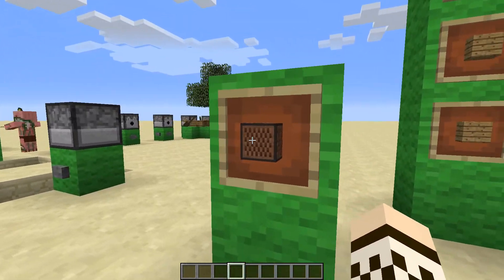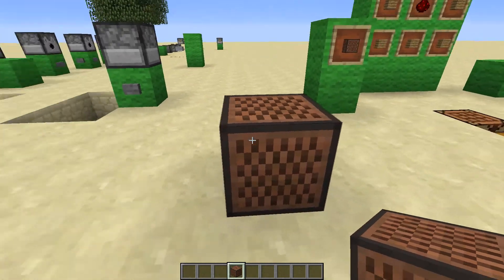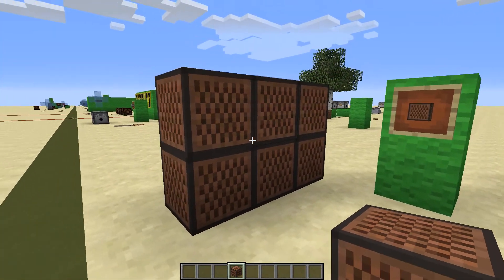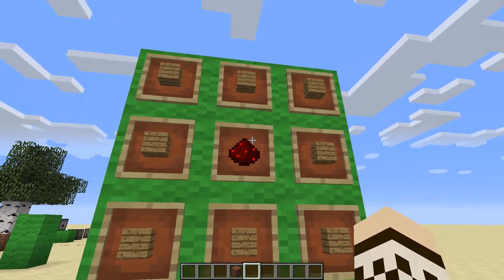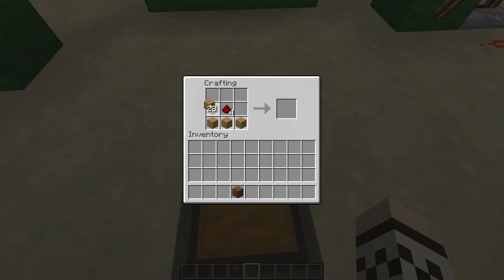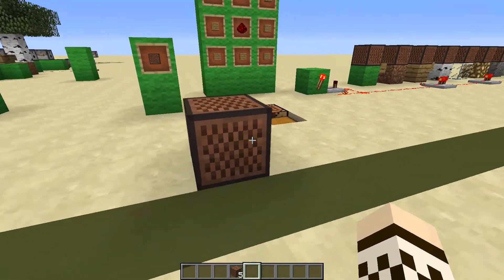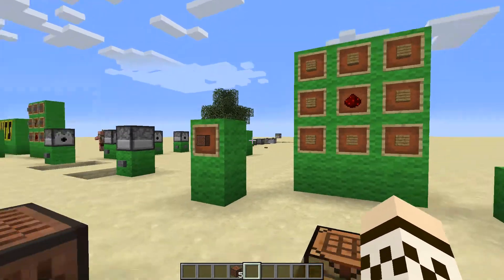We've done the dispenser; today we're going to be looking at the note block. It looks pretty boring on the ground, and it could be used nicely in building for texture, but that's not what it's useful for. To make one, you need one piece of redstone surrounded by wood. With a stack of wood you can only make eight note blocks, so you do have to collect a lot of wood if you want many.